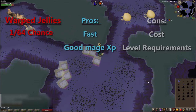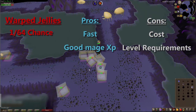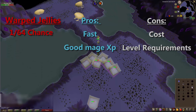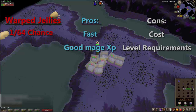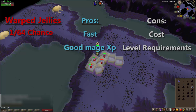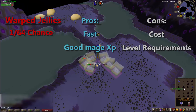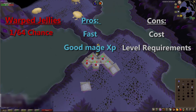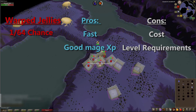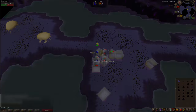This next method is fairly new, discovered along with the release of the Catacombs. What you're doing is barraging or using the highest multi-combat magic spell on warp jellies. It's a 1 in 64 chance of receiving a clue scroll so it's really quick, and it's great magic XP that builds up over time if you're hunting clues. The only downsides are the cost and needing high levels — barrage requires 94 magic. I'm cheapskating it with burst, but good gear and high levels are what you need to do this efficiently.